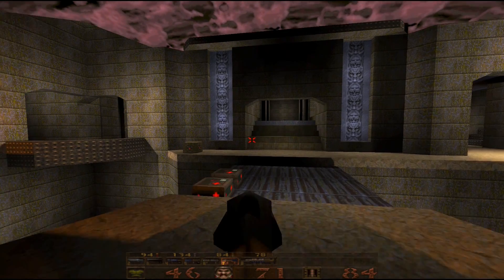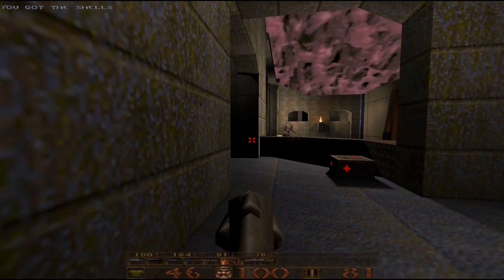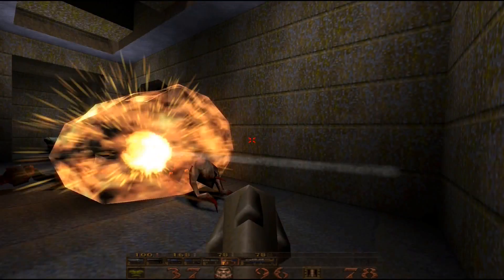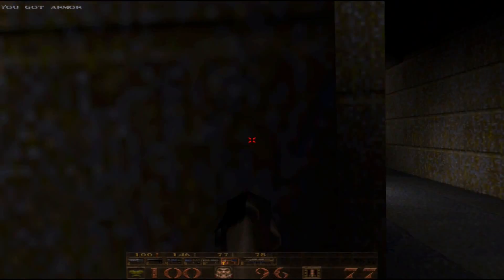The Dark Places engine adds some nice new modern effects to the classic game. As you can see, we've got some fancy effects like the rocket launcher, bullet marks on the wall, different lighting on the sky, anti-aliasing, and the game is running at full 1080p resolution — that's 1920x1080.